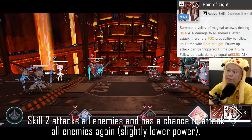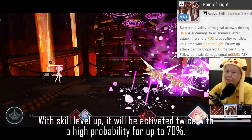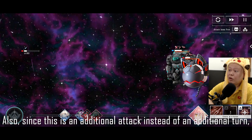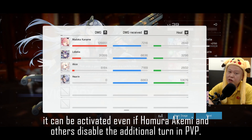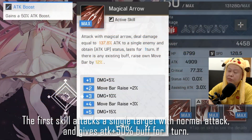Skill 2 attacks all enemies and has a chance to attack all enemies again at slightly lower power. With skill level up, it will activate twice with up to 70% probability. Since this is an additional attack rather than an additional turn, it can be activated even if Homura Akemi and others disable additional turns in PvP.